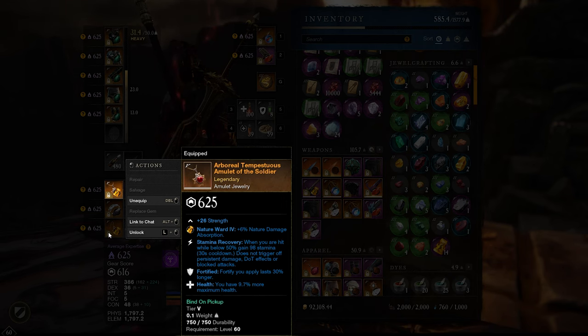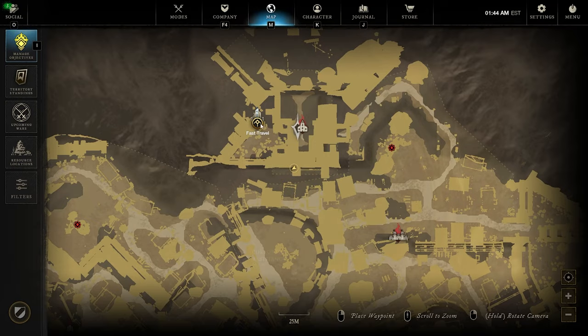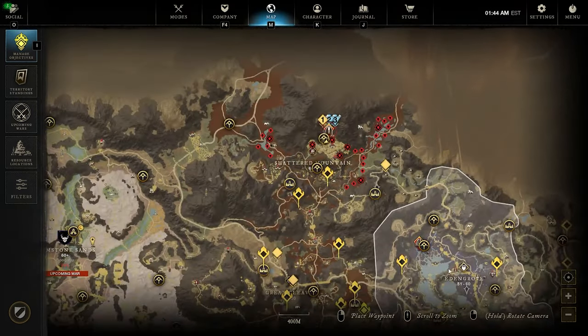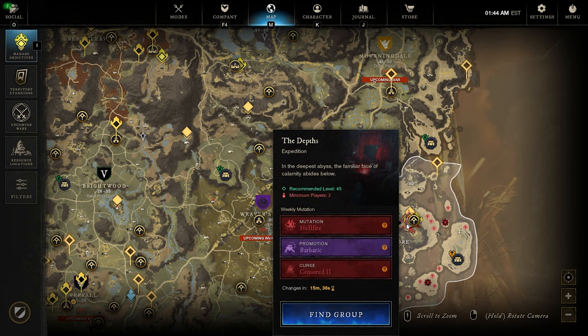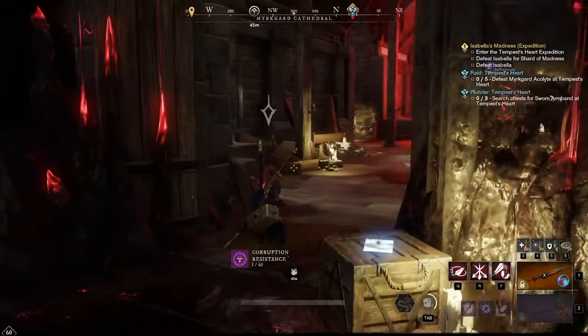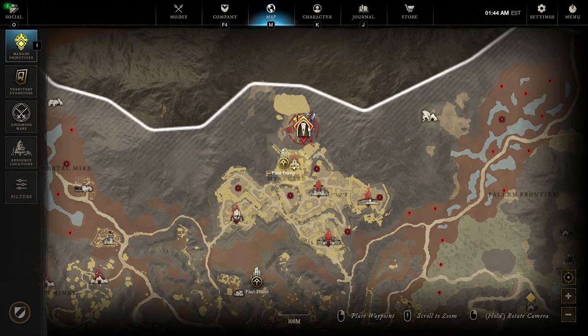Elemental damage reduction if you wish to do a specific mutator. Right now the mutator on this specific dungeon is Void on our server on Castle Steel. They also have another mutator dungeon in Fire. You can jump into Depths, which is a corrupted dungeon, as well as the current mutator for Tempest inside the Cathedral.